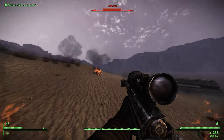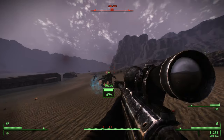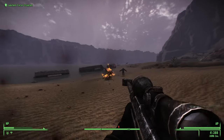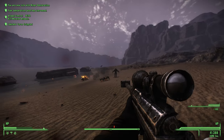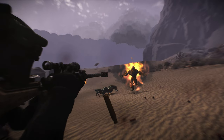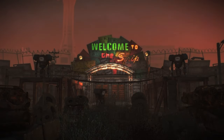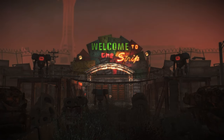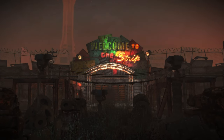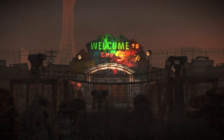The radiant quests you pick up should all be in a small radius of the job board. Because of these job boards being spread incredibly well throughout the wasteland, what you'll often find happening is that you'll finish up one of these radiant quests and be close enough to another settlement with a board. You'll end up interacting with that one and picking up a few quests there, and eventually before you know it you'll be at Vegas.